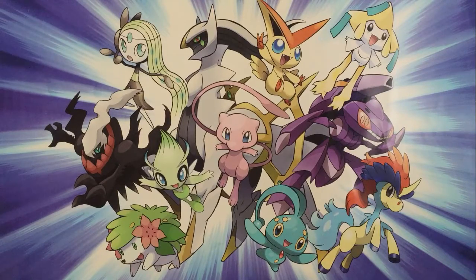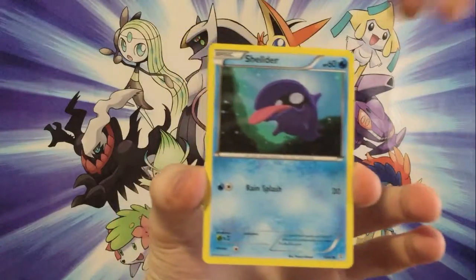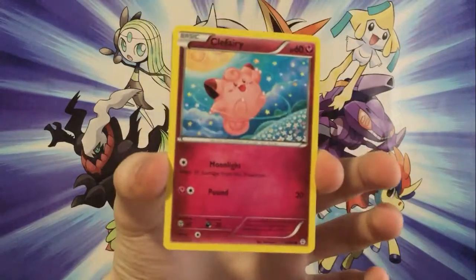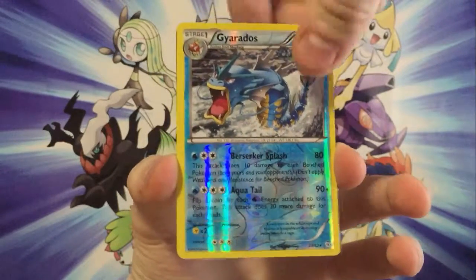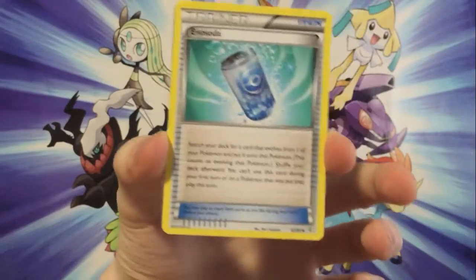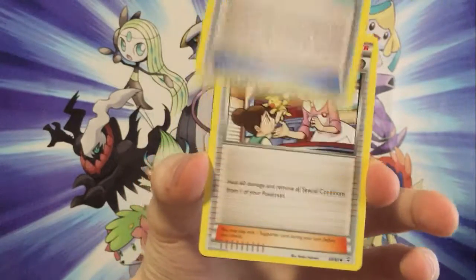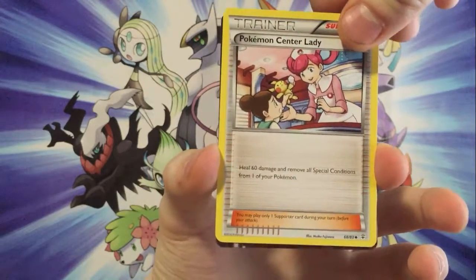So there we go. For the first card, we've got an Electric Energy, a Shellder, a Clefairy, a Geodude — pretty cool — a cool looking Gyarados actually, a Flabebe, and another Evo Soda. I haven't seen that before too often — I saw it last time, but I don't usually see that card too often. And Pokemon Center...